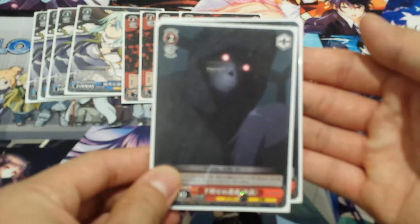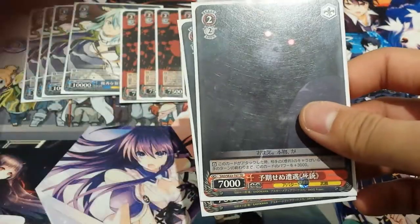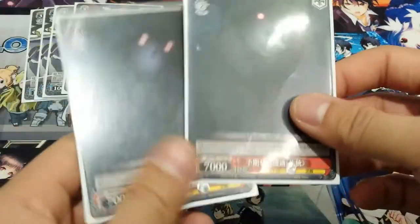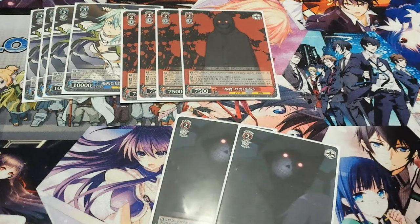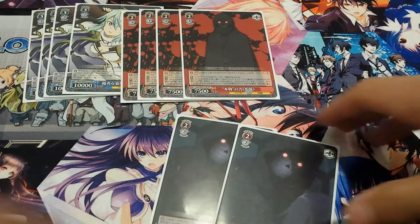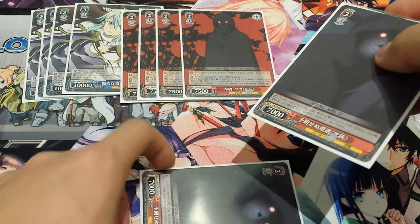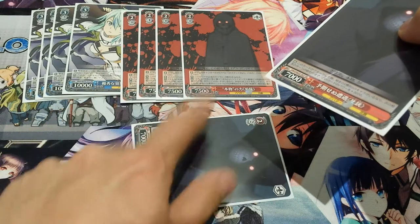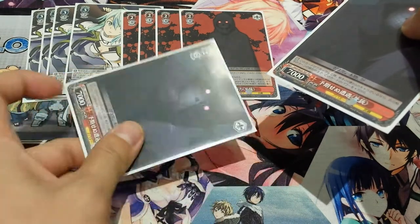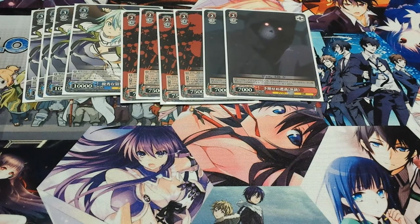We run two of these level 2-2 Death Gun cards. When this card attacks, if your opponent has at least one target character, he gains plus 3,000 until the end of their turn — so it's basically a 10k until the end of your opponent's turn, which is really good.